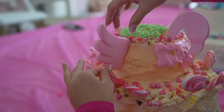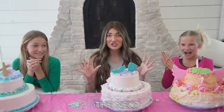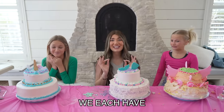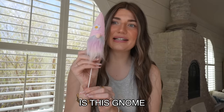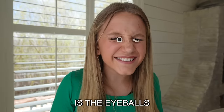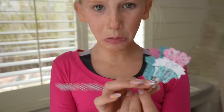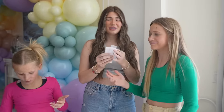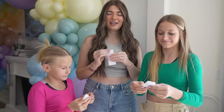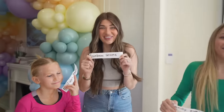All right, you guys. Now you don't get to see our cakes until the very, very end. But the next ingredient is terrible. We each have a secret item that we have to put on our cake that's bad. The first bad option is this gnome, the second is the eyeballs, and the third bad option is these gender reveals. All right, we're all going to close our eyes. Three, two, one — open. We all got the ones we showed you guys.